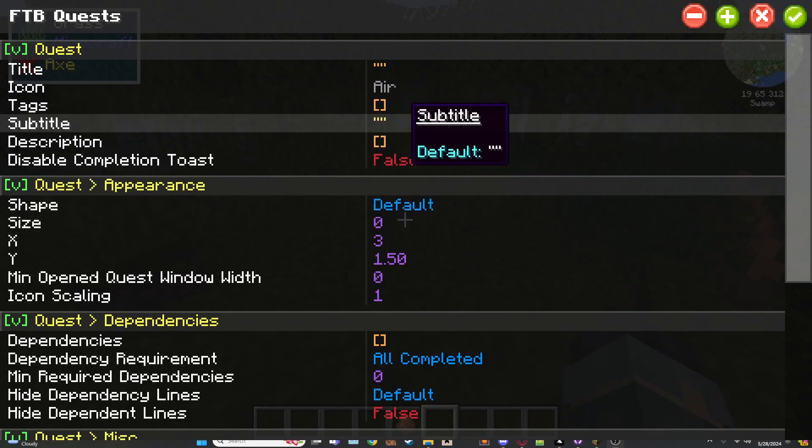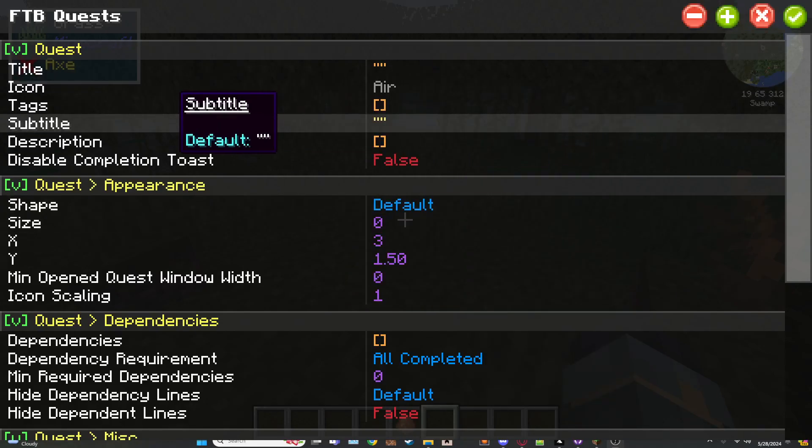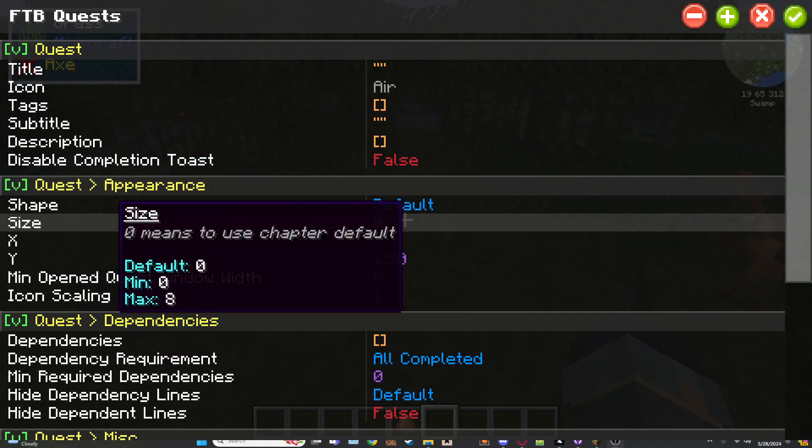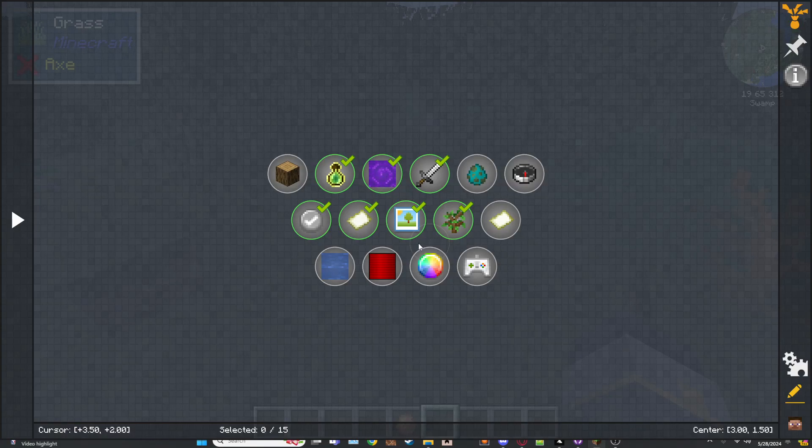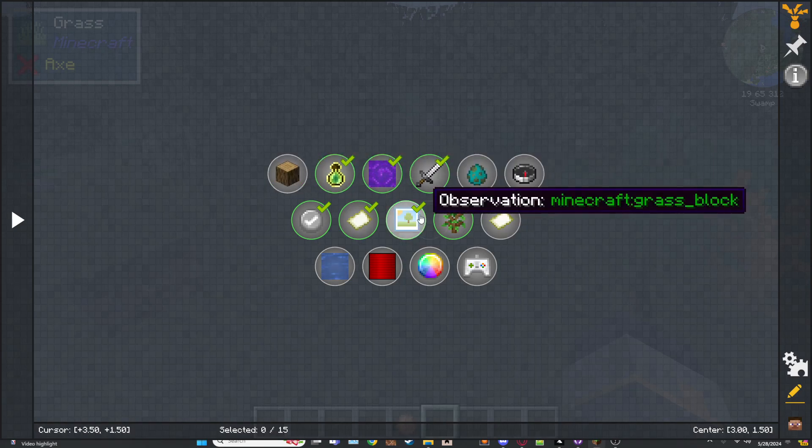The next settings for the quest is the icon and quest appearance. The icon is what shows up — if it's just default air, whatever the actual quest item is will show, like oak logs. It's not changed, it's just air, so it'll show oak logs.